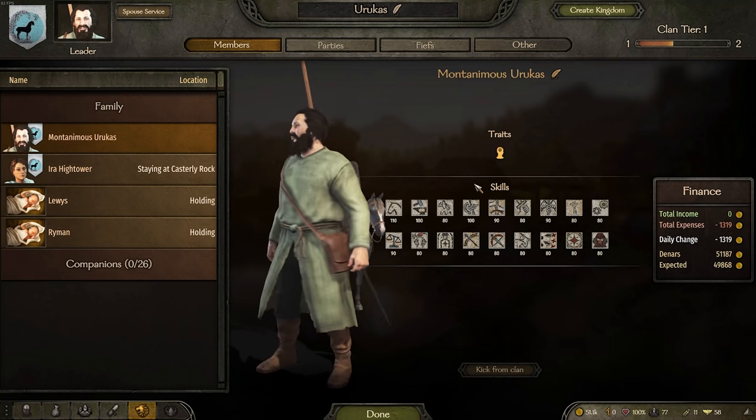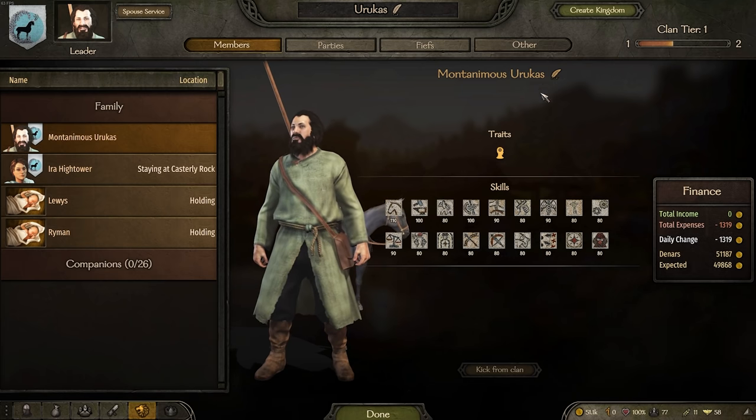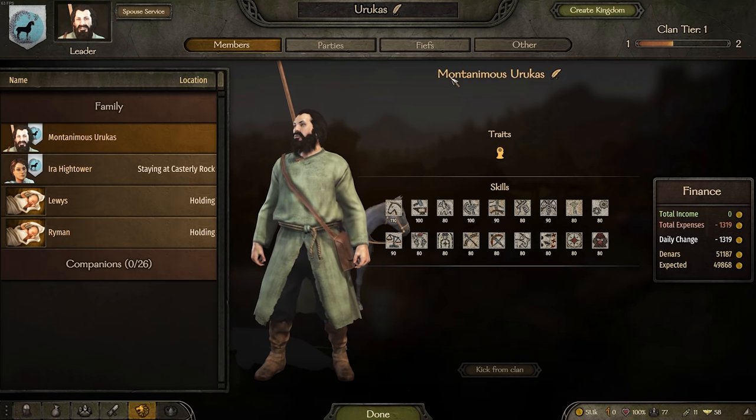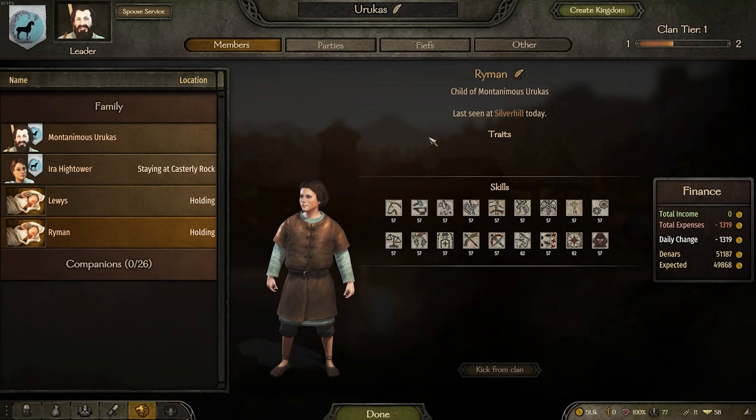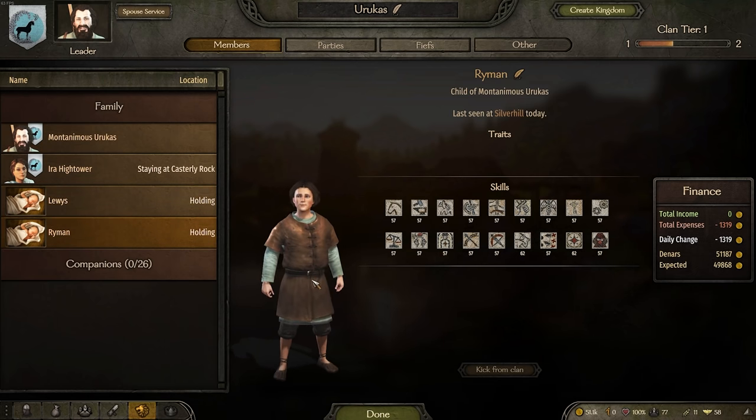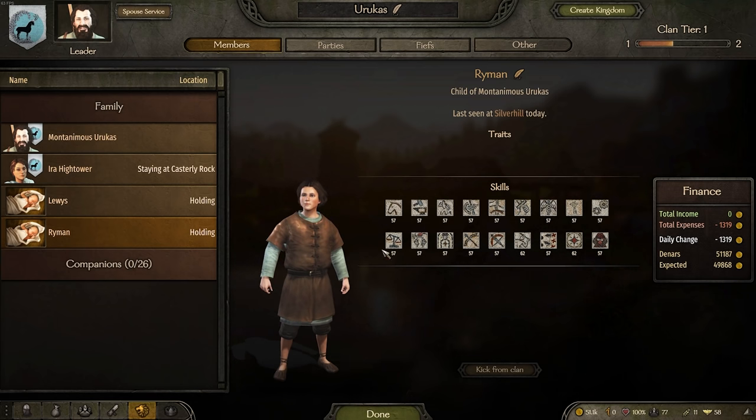You guys went above and beyond and this is literally the least I could do. So we are of house Urukas, and that's our character right here. I'll also be naming a few of my children after them as well. And yeah, this is our house right now.